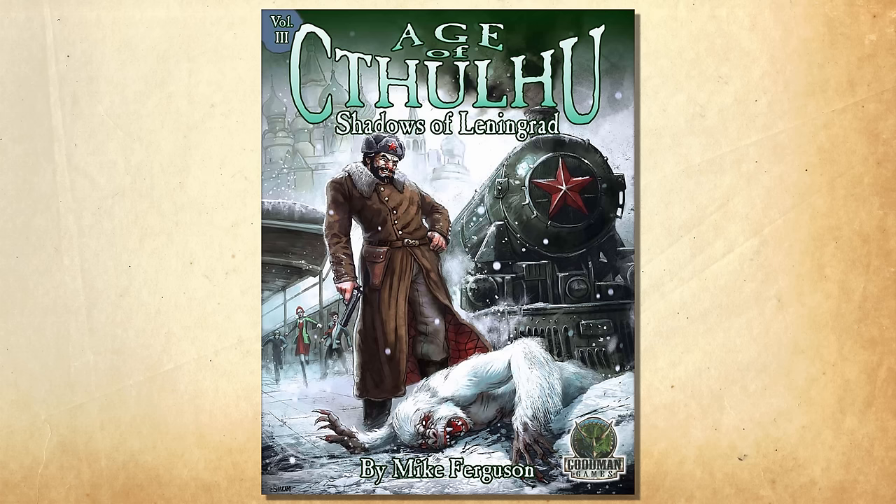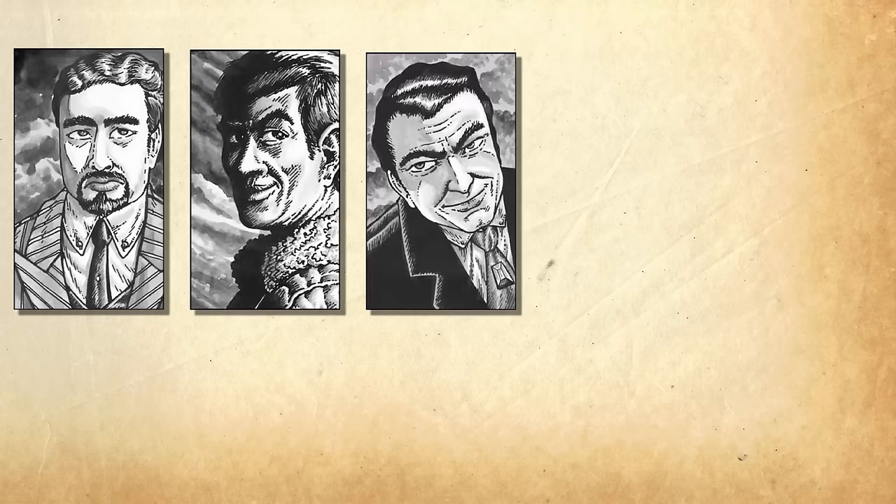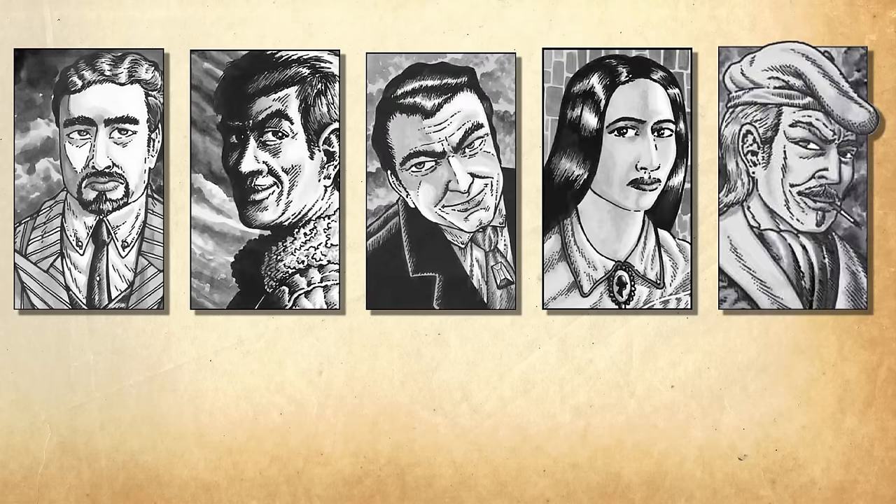Hello Internet. It's Seth Skorikowski, and today we'll be exploring the Call of Cthulhu adventure Shadows of Leningrad, written by Mike Ferguson and published in 2010 by Goodman Games as the third in their Age of Cthulhu line. The book comes in at 50 pages, but once you remove all the handouts and five pre-generated characters, the adventure itself is 35 pages and playable in about eight hours.